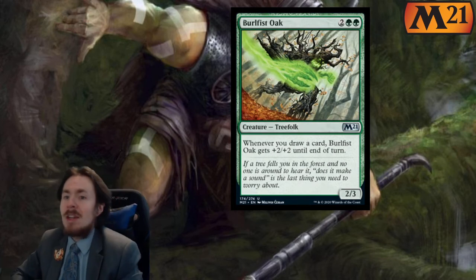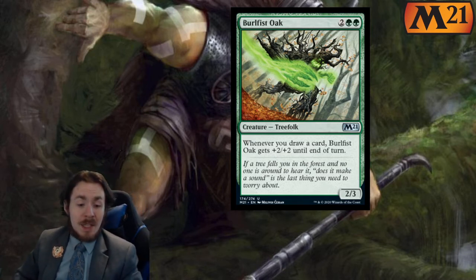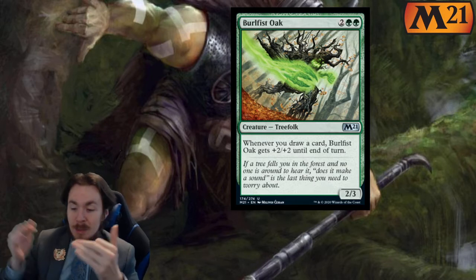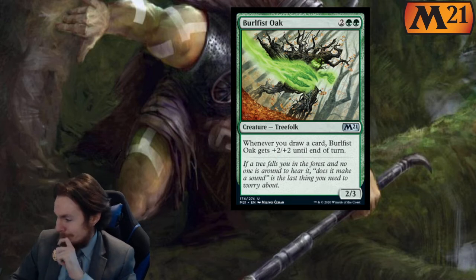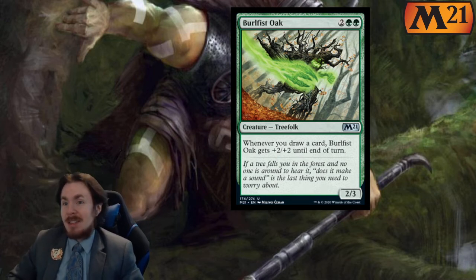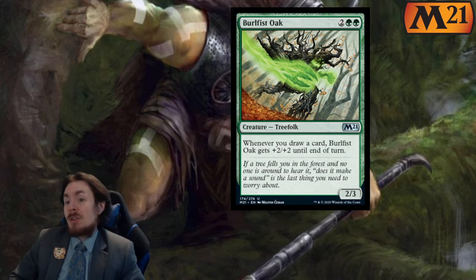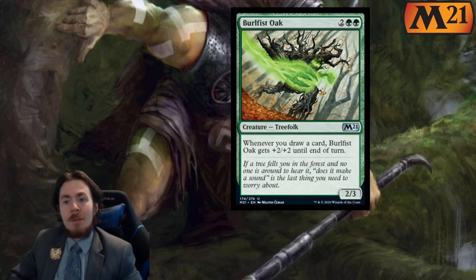Burlfist is a 4 mana 2-3. Whenever you draw a card, it gets plus 2 plus 2 until end of turn. So basically on the attack it is a 4-5. Worth noting you can use some instant speed card draw during your opponent's turn — suddenly this is a huge buff, double prowess essentially. That's actually a really nice card, I like it quite a bit.